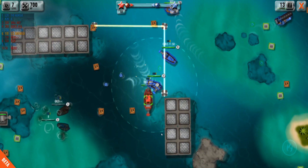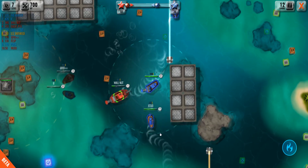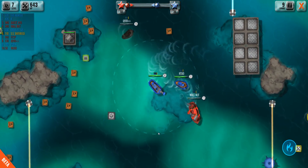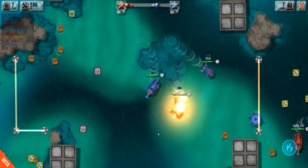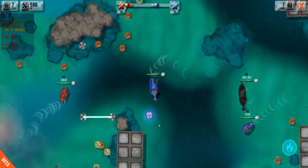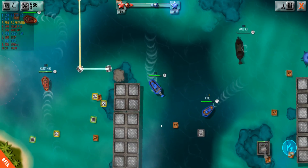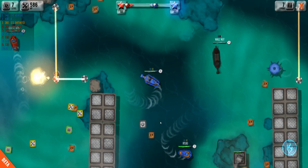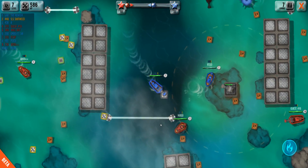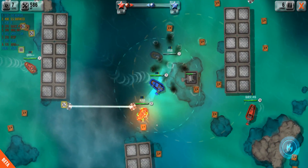Alright here we are. You're not attacking me — you know what, that's totally fine. This guy is much higher level than me but he's freaking out because he is so low. There we go — we were able to get him. Back to collecting these bombs. Basically how this works, once we collect — I believe 50 of these — the first team to collect 50 wins.